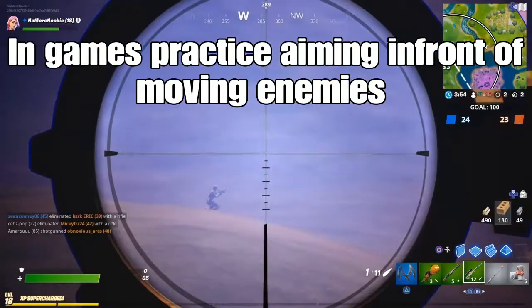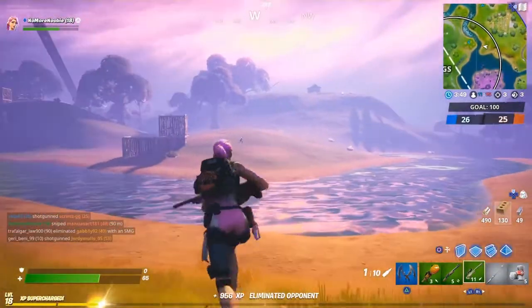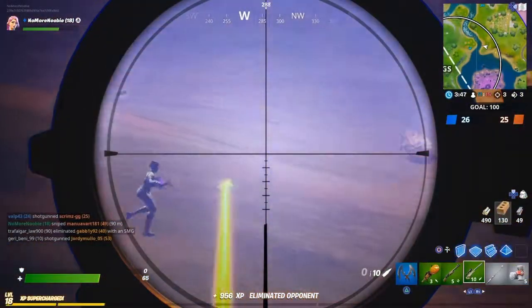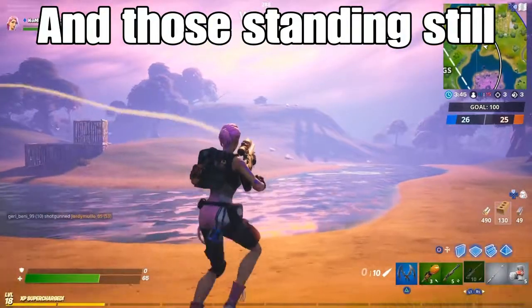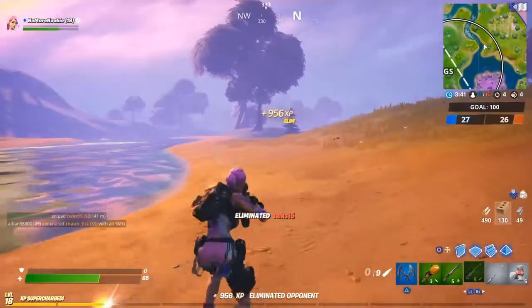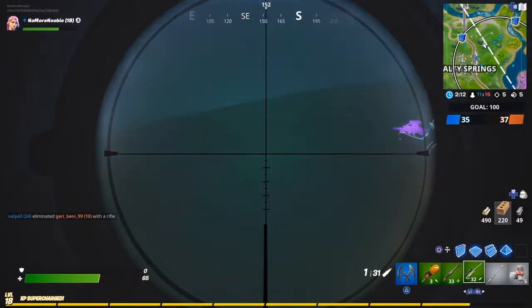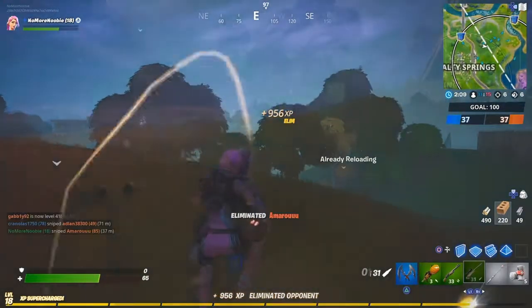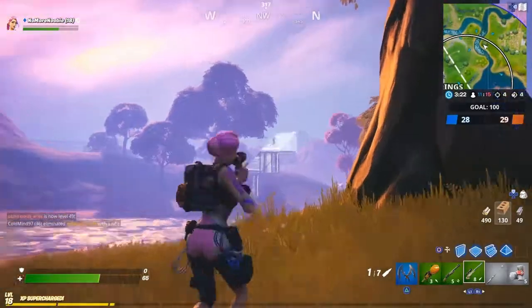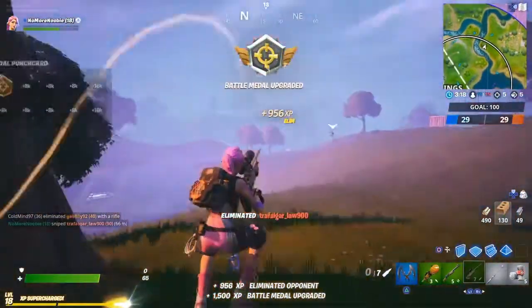When you've got players running, try and guess where they're going to be and put the bullet in front of them as they move. It's obviously easier when they're standing still, and it certainly does help when they crouch and stay still. Trying to predict where people are going to be helps with the aiming, so look for where they're going to go and try to be ready for when they turn up there.